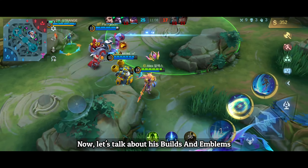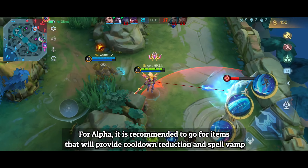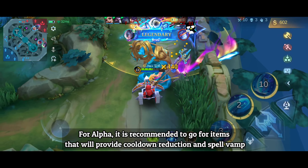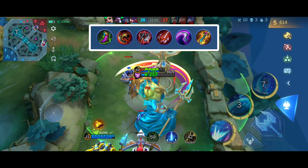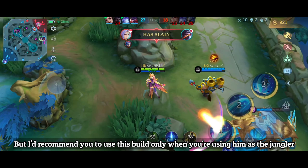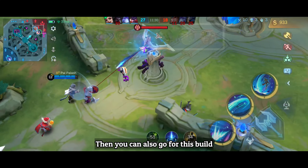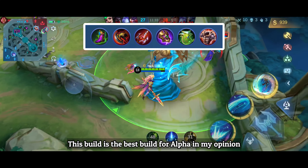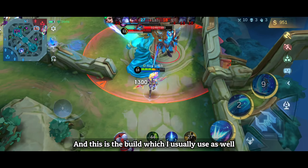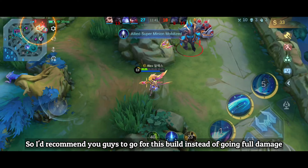For Alpha's builds and emblems, it is recommended to go for items that provide cooldown reduction and spell vamp. I'd recommend using this build only when you're playing him as the jungler. But if you want a little more sustainability, you can go for a hybrid build, which is the best build for Alpha in my opinion and the one I usually use. I'd recommend going for this hybrid build instead of full damage.